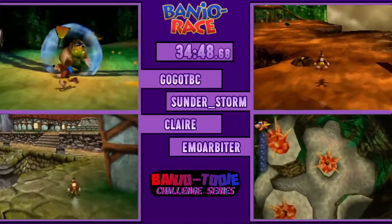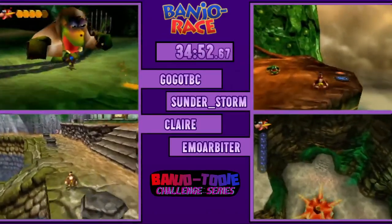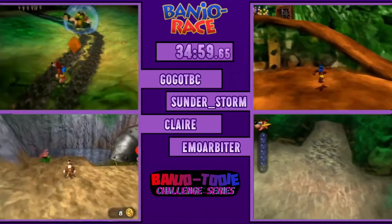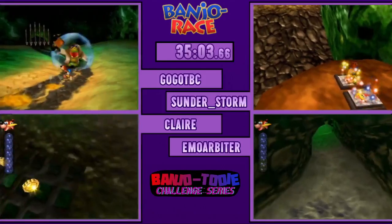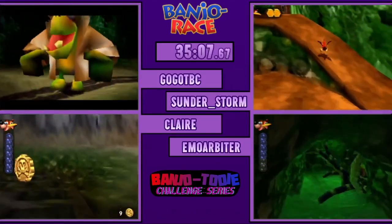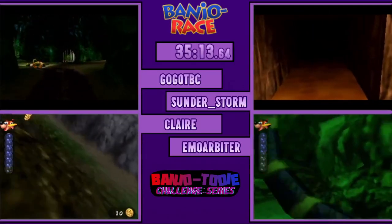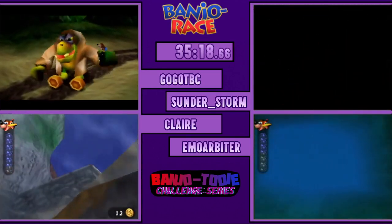Claire's also getting doubloons, so she's planning on getting the Pano Jiggy, as Emo has been. Gogo still needs to get Pano Jiggy — he's got a lot of doubloons — and he still needs a third Jiggy in JRL. Do we have any speculations on what that might be? I'm pretty sure he's going to get Smugglers. You think so? Yeah. Be a good choice.